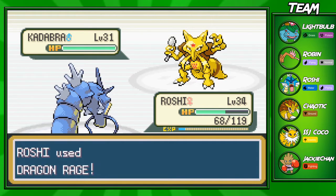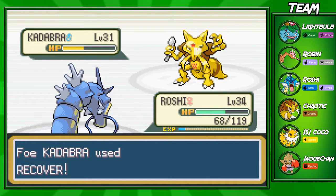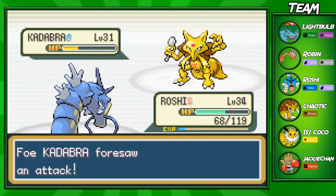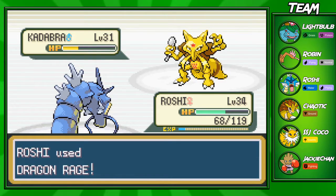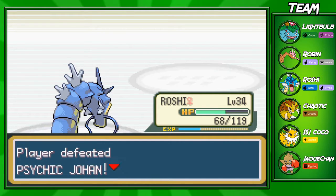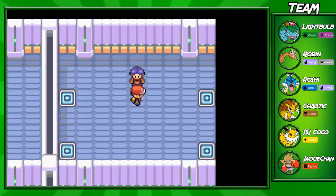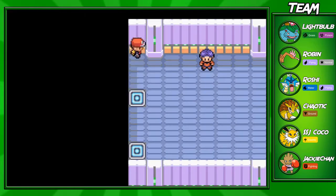I have two strategies I could use against Gym Leader Sabrina. I wanted to use Roshi, but thinking about it, if you have a strong physical Pokémon like my Sandslash you could definitely sweep through Sabrina pretty swiftly. She does have high-level Pokémon so watch out for that. Psychic-type Pokémon are the most OP typing in the game - most are either super fast or have high special defense or special attack. I'm trying to figure out which warpad to go through next.